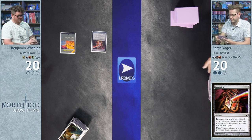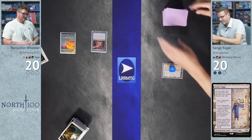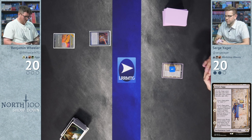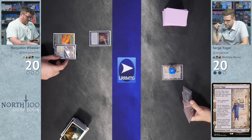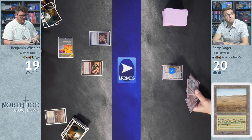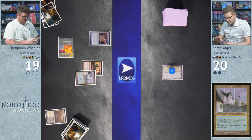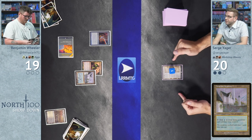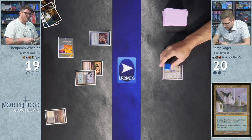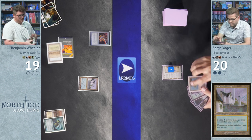Surge explains how sagas work — he gets the mana counter regardless of the draw step timing. Urza's Saga goes to chapter two. Wheeler draws. Surge considers: is it better to play a two-drop or get value from Saga? He plays Volcanic Island and casts Lizard Blades — a two-mana 1/1 with double strike that can reconfigure for two generic. He passes.